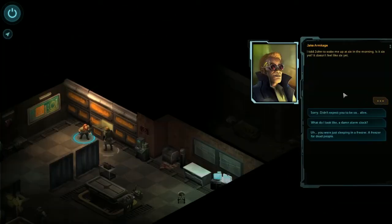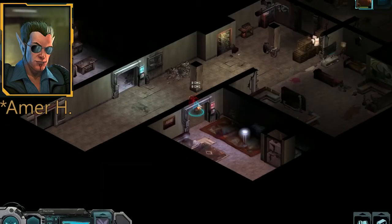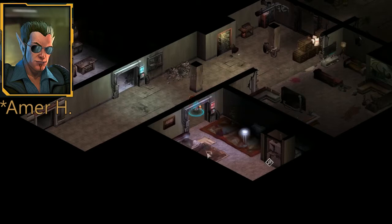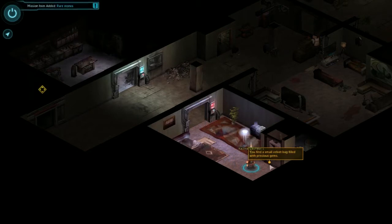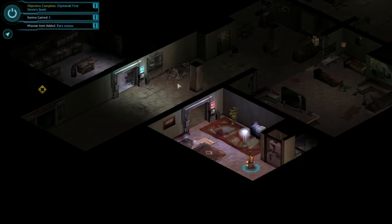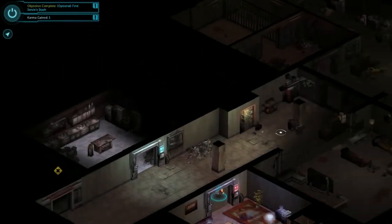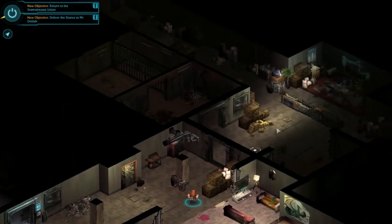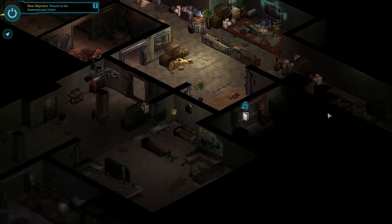Shadowrun Returns also feels linear at times, but it's clear that Harebrained Schemes love the original game so it's not surprising. When the game does get linear, it's very painfully linear, with the illusion of choice always bringing you to one specific outcome rather than offering variety. You're rarely given any time to enjoy the game world and instead are rushed to finish the mission before being returned to your main base. You can't really spend time to explore, and if you do, you'll find the game world is very empty. There are almost no meaningful NPCs to interact with, and sometimes there's only a single side quest to do. This lack of exploration and freedom means the importance of your choices are diminished — no matter what character you try to roleplay as, you'll be stuck down the same path every time.